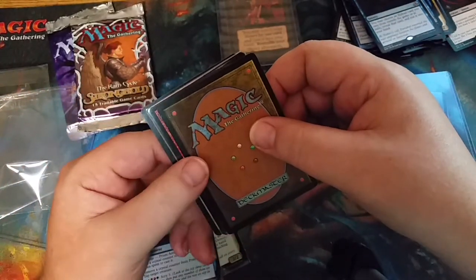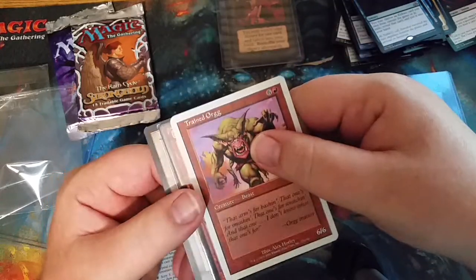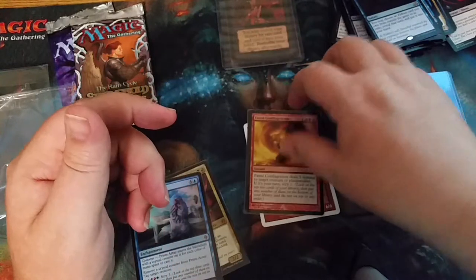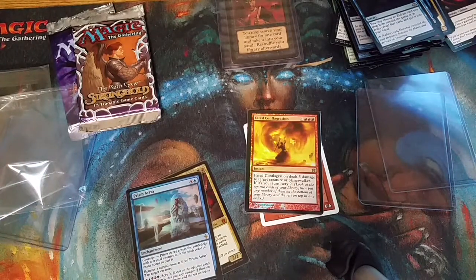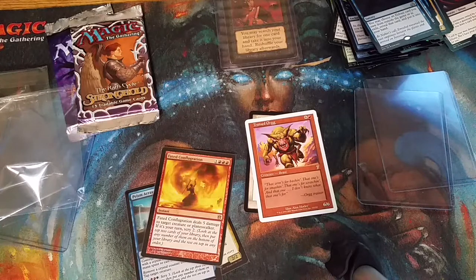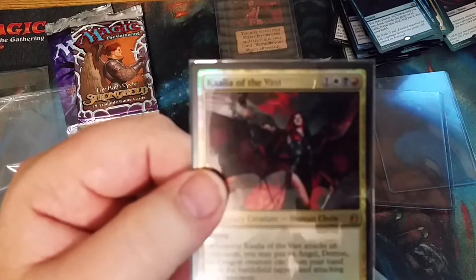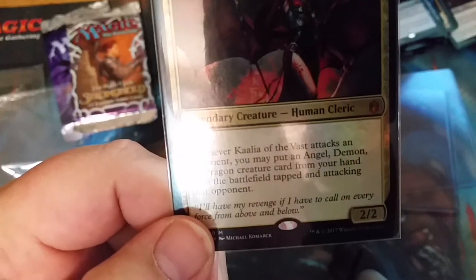Last one — this one has a plastic case. Trained Orgg, Fated Conflagration. Blessed Wind — let's look that one up. Still under a dollar. I don't get it. Whatever. I'm still pretty happy though for this one right here — Kalia of the Vast. Pretty cool. Flying — whenever Kalia of the Vast attacks an opponent, you may put an angel, demon, or dragon creature card from your hand onto the battlefield.